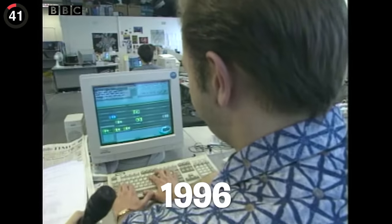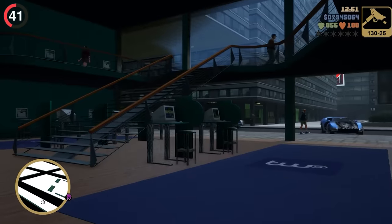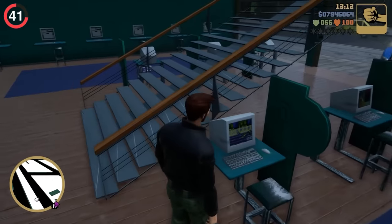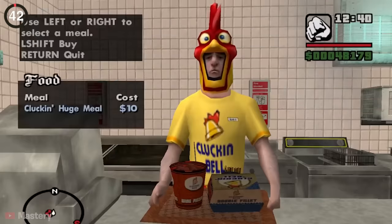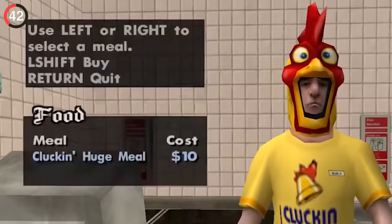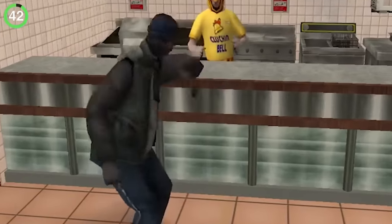I love when Rockstar pays tribute to where they started. In GTA 3, you can head to the internet cafe and zoom into the computers — you'll find the first two Grand Theft Auto games on the screens, which is such a sweet homage. And in San Andreas, you can find fast food places where you can stuff your face all you want. Not only do you gain weight, but the game lets you overeat to the point where CJ pukes it up.